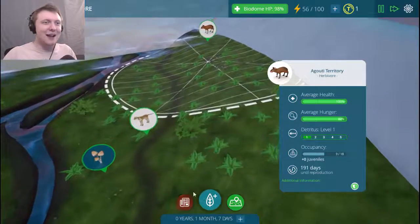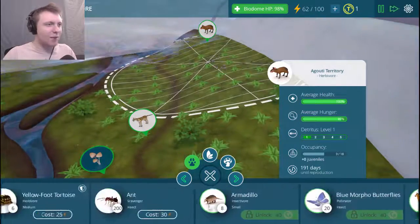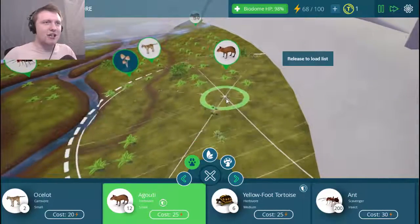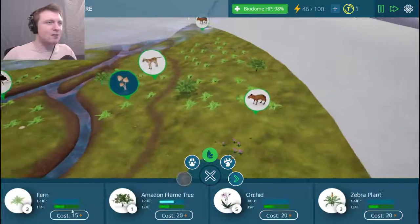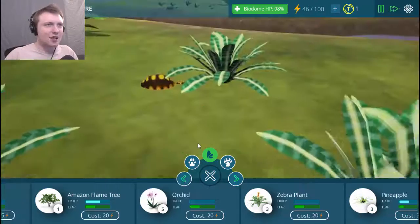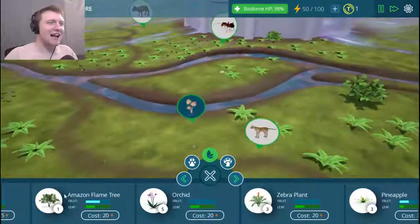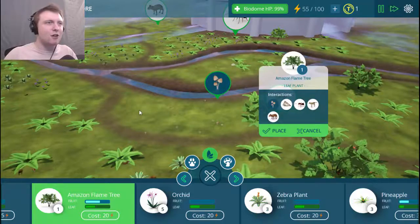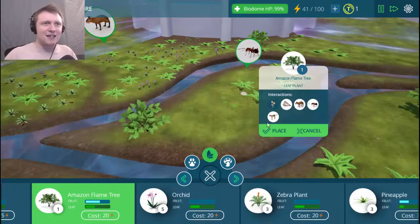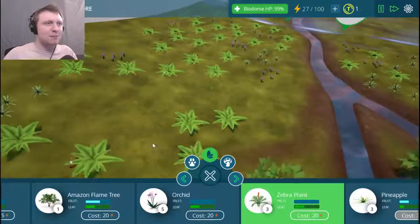How are we looking? Your numbers are dwindling — I need to add another group of agouti somewhere. We're gonna put you guys right here, hang out there. I'm gonna put some more ferns near where you live too. I'll hold off on the trees and just get you some ferns to munch on. Look at my snoozing tortoise, half buried in the ground — hopefully they'll fix that because I want to see the full tortoise. Time to add some more trees — Amazon flame tree. It's looking so good, I love it!